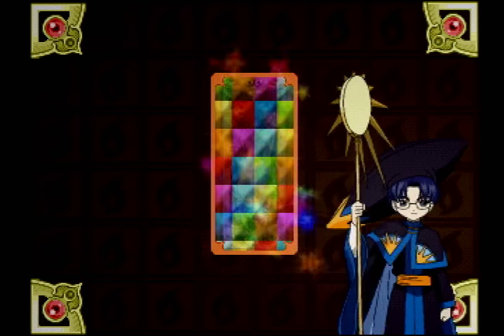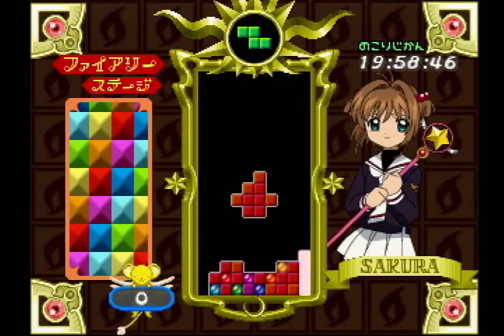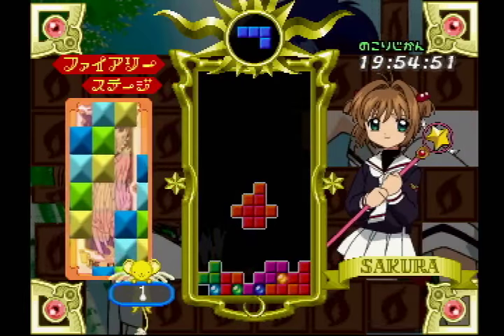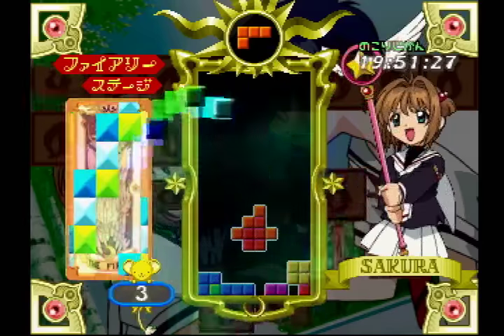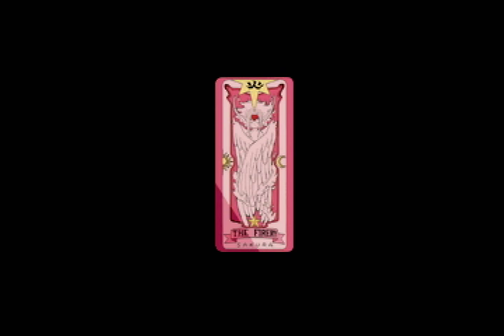This game is similar to Sakura mode from TGM 3, which you might remember from last year and before. In that, the goal is to clear all the jewels, or gems, in a level. And to do that, you just clear a line that has a gem piece in it. Unlike Sakura mode in TGM 3, this game's piece sequence is completely random every time you play it, which makes it extremely intense.